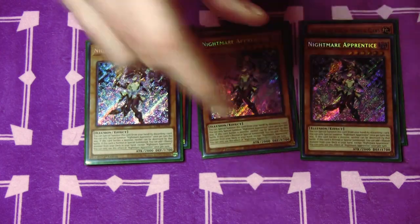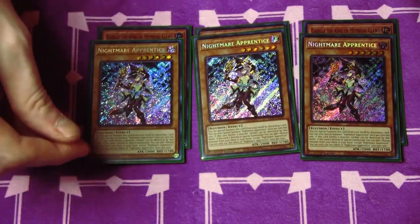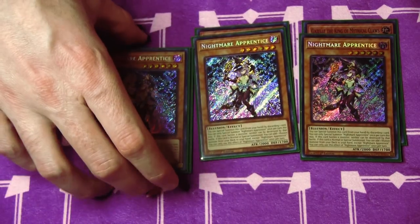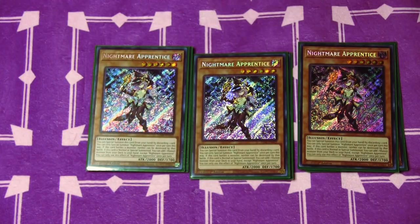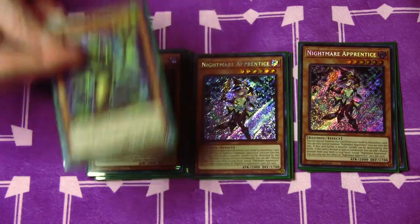We have three copies of Nightmare Apprentice. You'll discard a card to summon itself, and then on normal or special summon you get to search an Illusion monster from your deck to your hand. That can come in clutch with certain lines of play within the deck — the card's insane. And it's a level six, which matters.